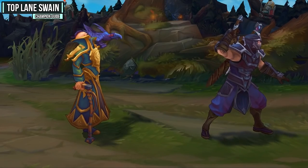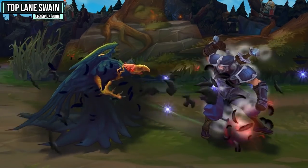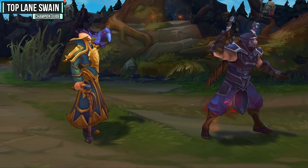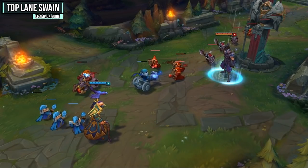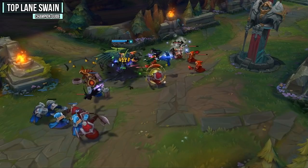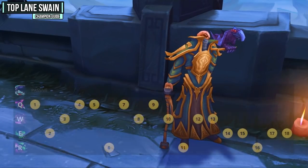Swain's ultimate is Ravenous Flock, which gives nice damage but also a ton of sustain. It's a toggle ability with a 20-second cooldown, so you have to be very careful when you activate it because the cost is rather high. When activated, ravens shoot out attacking targets — you deal a bunch of damage but also heal yourself, which works on minions too. That means if you dip low in health you can sustain yourself off just minions, though you get more health off champions. If the enemy top laner goes back to base, hop into this form and push the minion wave under tower so they miss XP and gold, then back and buy.